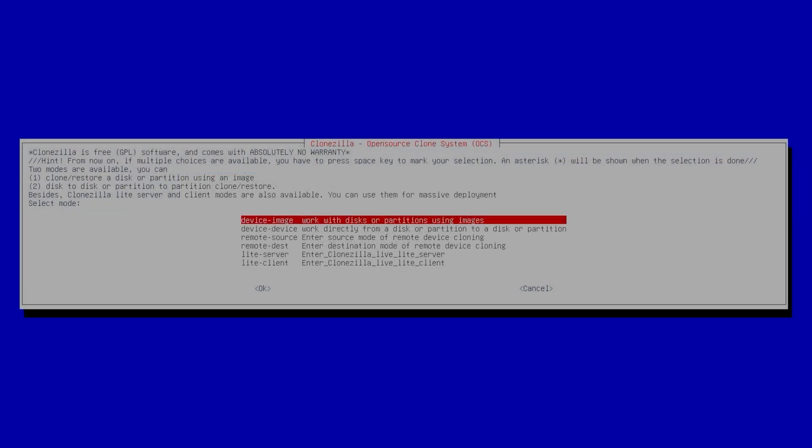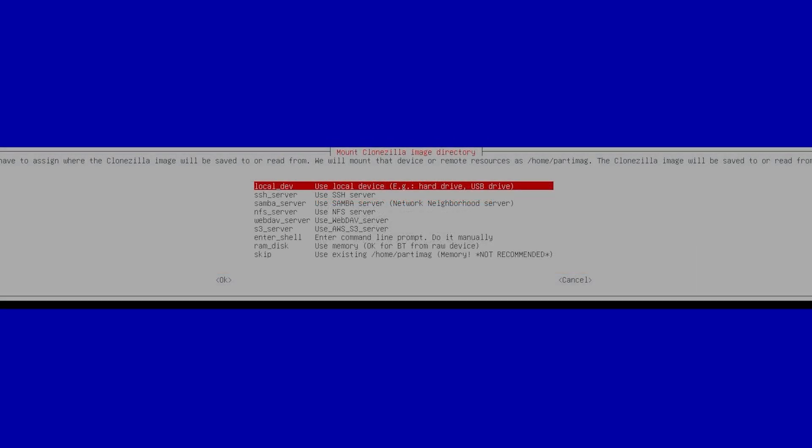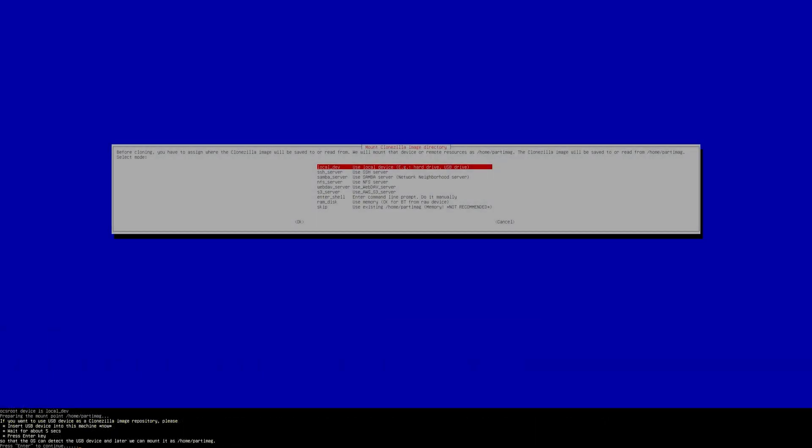Choose the option to use a hard drive or local drive. At the bottom of the screen it will prompt you to enter the device you want to clone the image to. If it's an external SSD and it's not already plugged in, plug it in now, wait about five seconds, and then press Enter. The next screen will search for the external device. If it's already connected, press Ctrl+C to continue the process.